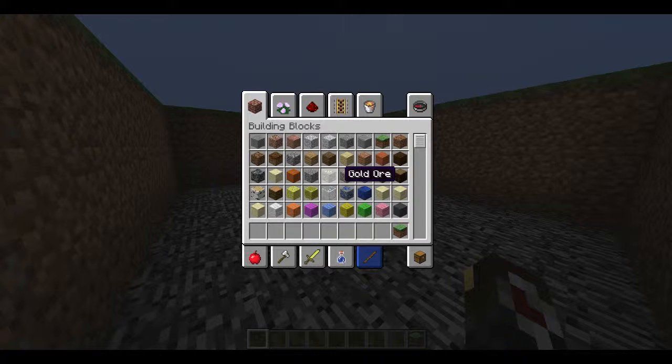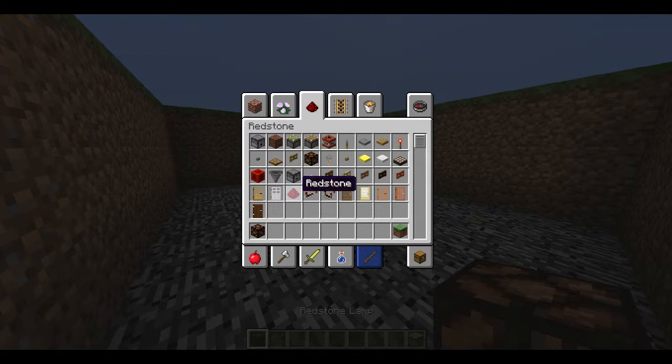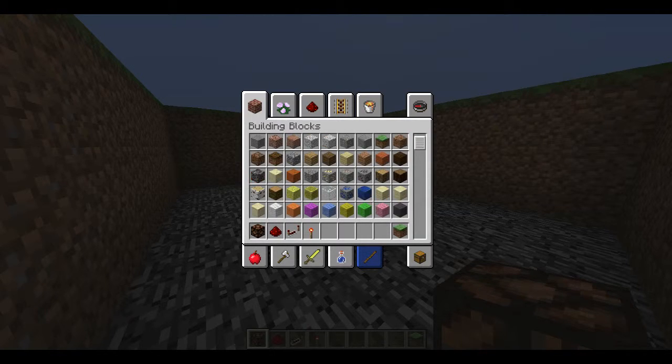Now go into your inventory and we're going to need the following items: redstone lamp, redstone, redstone repeater, redstone torch, and wool — any colour you want.